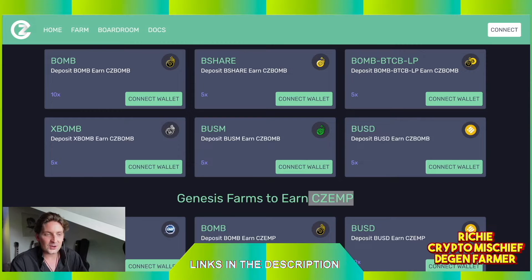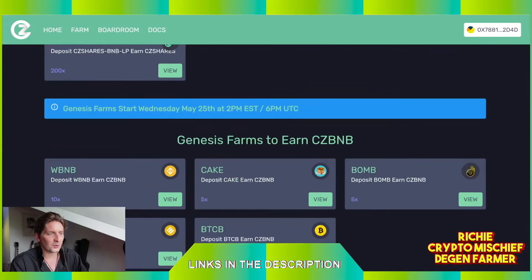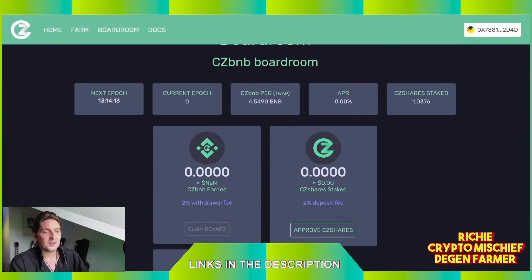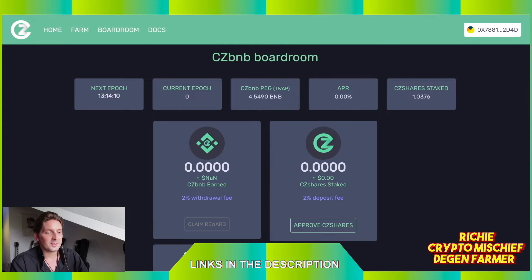Because we have these three tokens to farm for, we're going to have essentially three boardrooms as opposed to one traditional boardroom. If we come here to the boardroom, we see a CZ BNB boardroom — CZ BNB is pegged to the price of BNB 1 to 1. We have CZ BOM, pegged to the price of BOM 1 to 1. And we have CZ EMP, pegged to the price of EMP 1 to 1. Once it's open, we'll be able to stake and earn the CZ Share token when CZ BNB is above peg. This share token is the real moneymaker here.